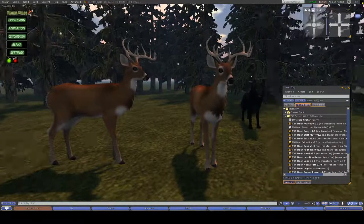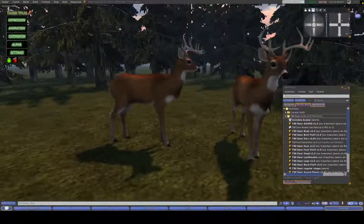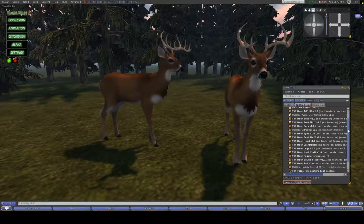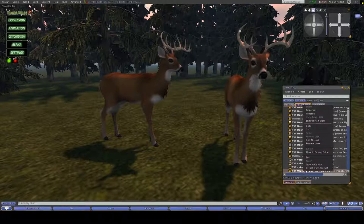As you can see, we have two beautiful buck white-tailed deer. If you do not want to be a buck, you can scroll down and find at the very bottom TWI white-tailed deer antlers, then right-click and detach from yourself, like Shades is about to do.